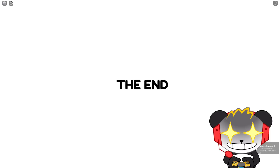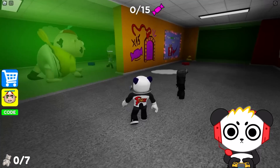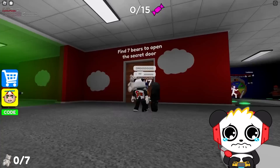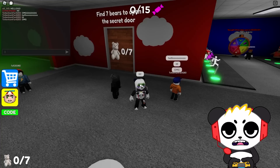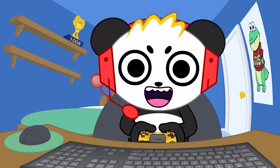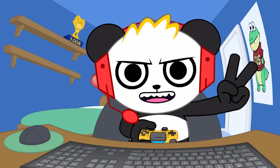Wait — I still gotta find all the teddy bears for the secret ending! Oh wait, no — it reset all my stuff! The teddy bears — my teddy bear collection's all gone! How am I supposed to open the secret door? I gotta find all the teddy bears again? I'll do that maybe in another video. If you guys really want me to find the secret exit and all seven teddy bears of Baby Roby Escape, make sure to drop a like on this video, and hit that subscribe button to join the Combo Crew and keep up with all my awesome gaming videos — see you in the next one! Bye!